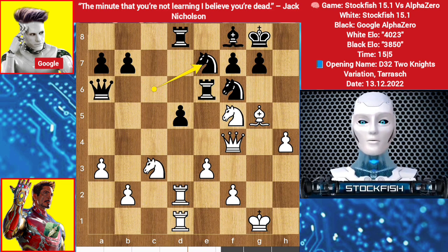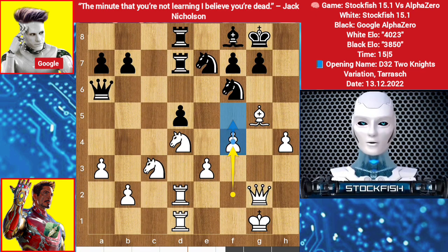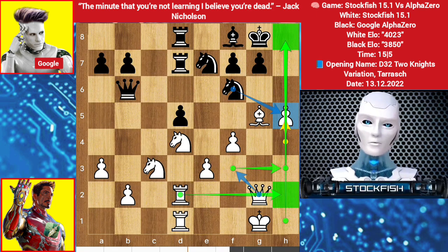Knight backs to e7, knight on d4 — the knight gets a very good position in the middle of the board. I played f4, I want to play f5, queen on b6, I pushed my h pawn. Well, you can't take it because of queen f3 — actually the h file will be open, rook h2, and queen h3 will be devastating for you.